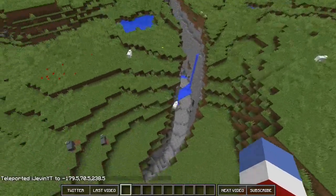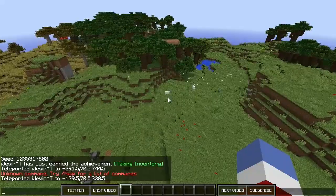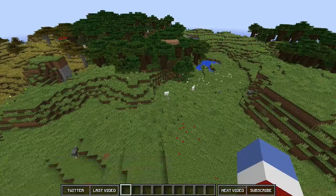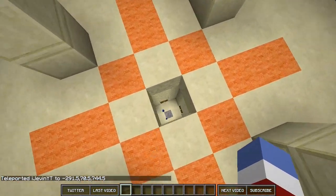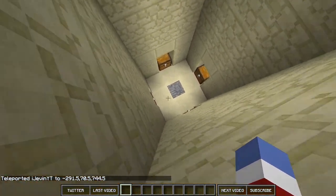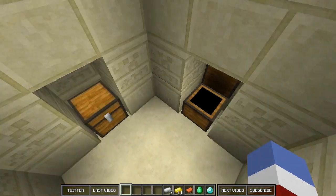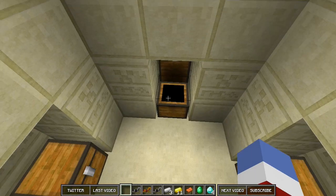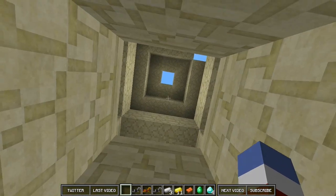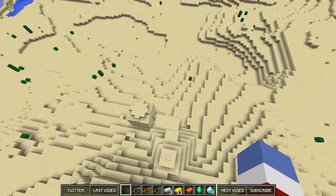The first location we are going to go to is a desert temple. This one's a little bit further away — actually about 700 blocks. We almost lost it there, but you do get a diamond, emerald, saddle, and gold. More gold, more iron, bones, more diamond horse armor. This is truly a Christmas seed. It's about 700 blocks away in the desert biome.